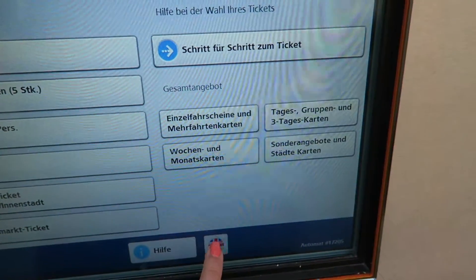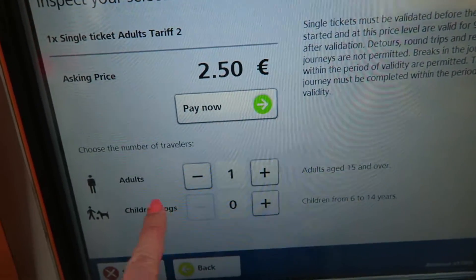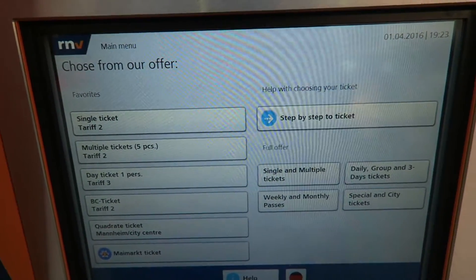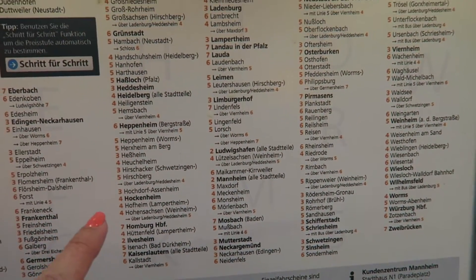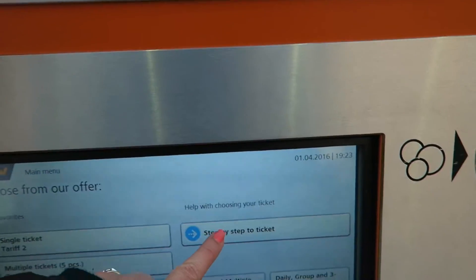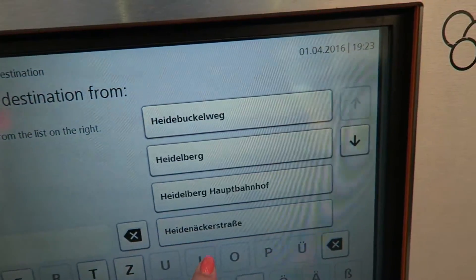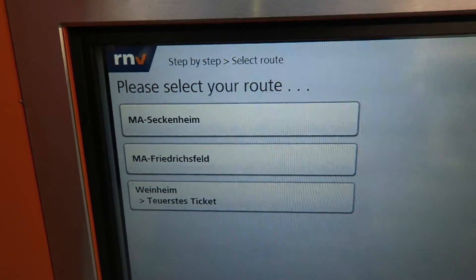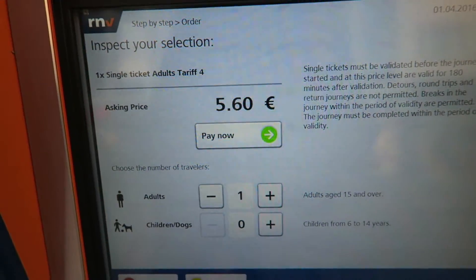I'm going to show you how to buy a ticket. You can select English. The single ticket would be €2.50 — you pick how many you want and pay there. That's if you travel within Mannheim, but there are different areas and regions you could travel to, so different fees — the further you go the more expensive it is. You can go step by step and write your destination. Let's say I want to go to Heidelberg — H-E-I, Heidelberg. It asks you what route you want to take. It's one trip, I don't have a train card, and you pay €5.60 for that.